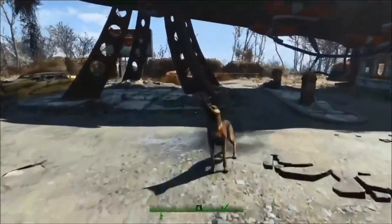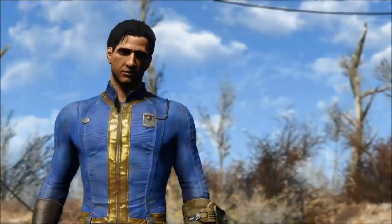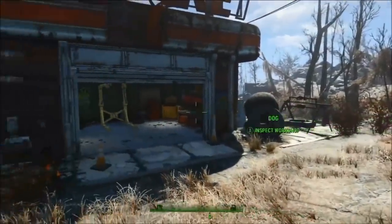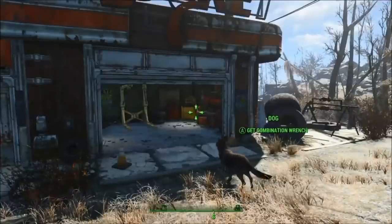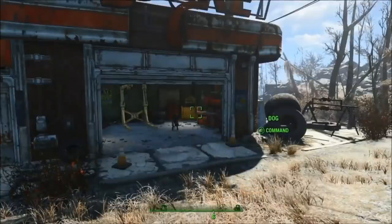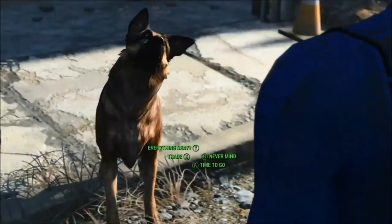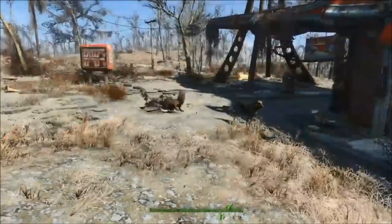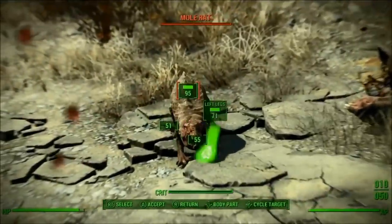They've actually improved the companion system even more. They use the dog to demonstrate how you can tell him to go and pick things up — they've even animated the spanner in his mouth, not like in Skyrim where your follower picks something up and it just disappears. The commands in this game seem to be more useful than in Skyrim; in the gameplay video they're all fitted to the B button, so you press B and then use other controls to tell your companion what to do. It's a much more developed system now.